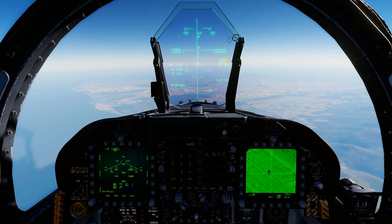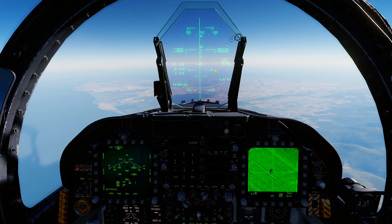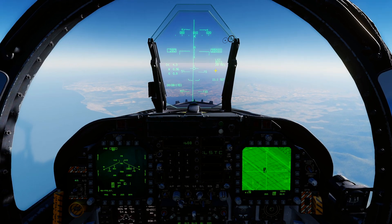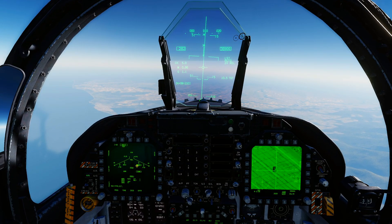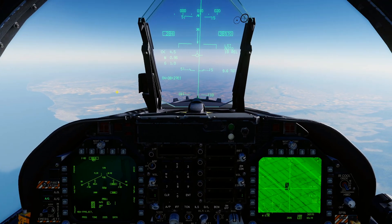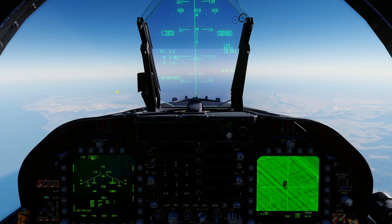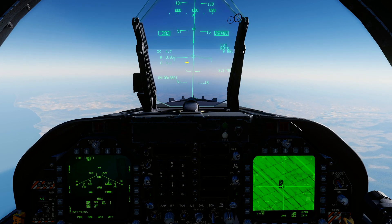Now we're in LST auto mode and we've got 31 seconds to release. We're going to go active - pause off, kick in the burners. We've got air-to-ground master mode selected, master arm is on, and we do have a laser-guided munition selected with the code 1688, which is what we're after. We're just going to go ahead and line ourselves up with the bomb fall line when the timer gets to zero.